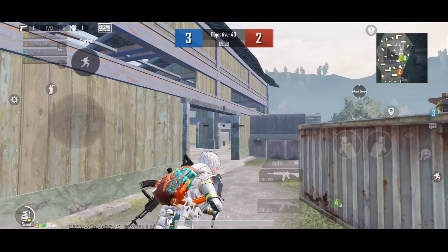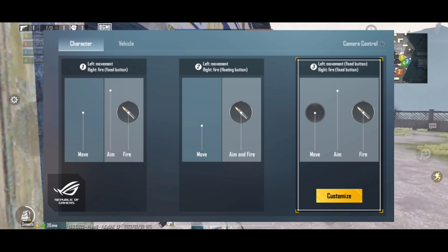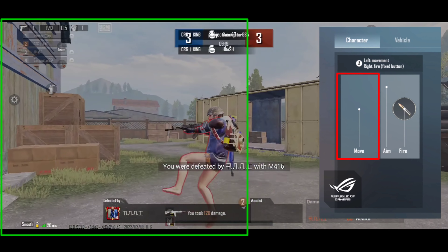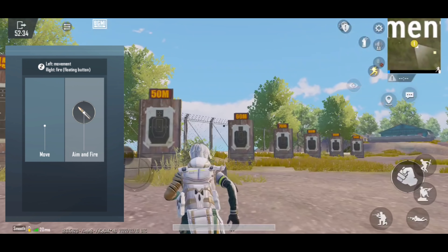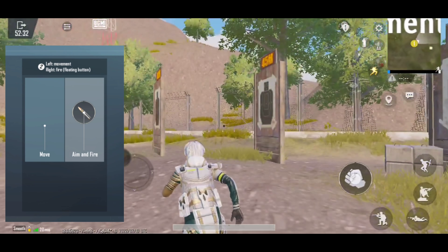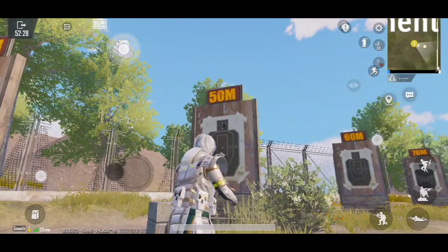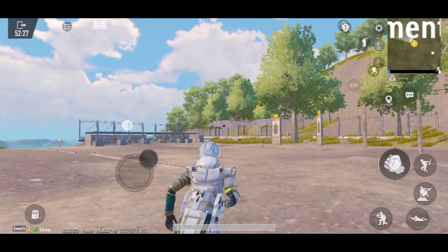There are three types of layouts. The first layout is on the left — the main part is the movement. The second layout: the right side of the fire button will be the movement, so when you tap on the screen, the fire button will come up.